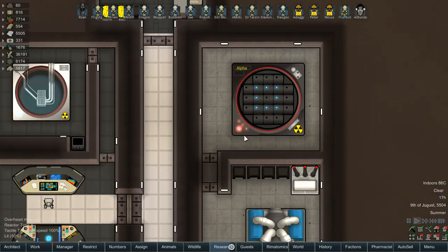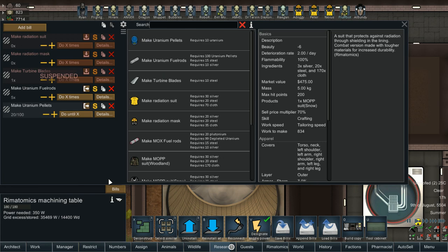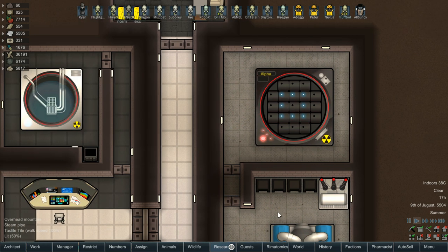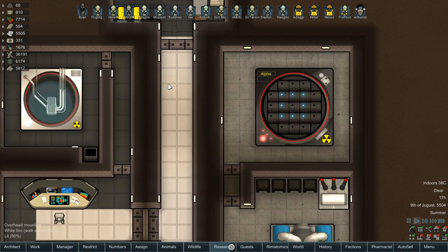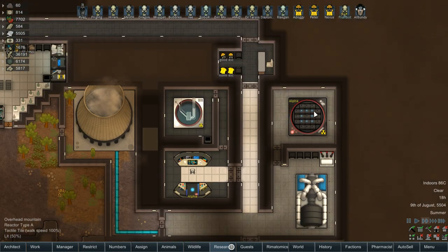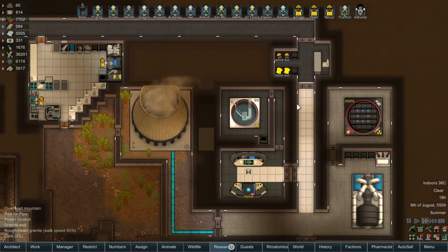Right now we're down to 5 left. We're currently working on getting that done so that we can do our next step for atomic rim, which is going to be — if we go into control rod actuations — we have to do 2 scrams while fully fueled and loaded and actually running. We should be able to get that done today because we already have the materials for it, it just needs to get made.